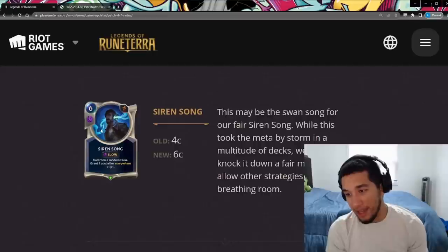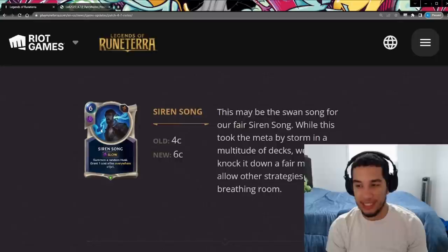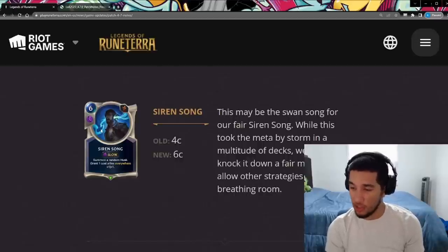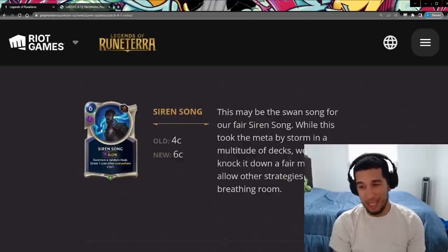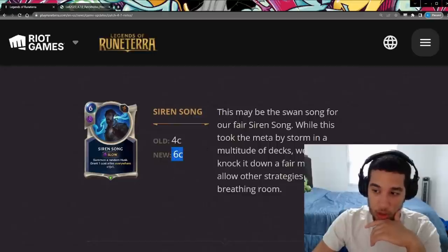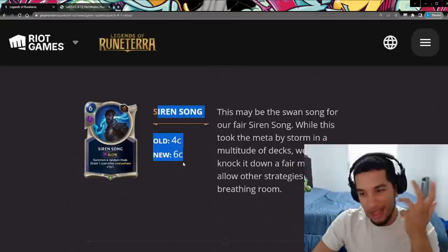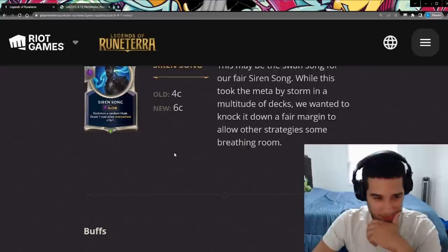It might kill the card. At five costs I would say the card is still very playable and I'd still probably see it in a lot of decks. At six costs it makes it a lot harder to justify playing something like Fiss Targon. Maybe you can still make some fixes to that deck and still play Sirensong for the same Solani game plan, but having to spend two extra mana is a big deal no matter how you slice it. Double Sirensong is not going to happen — even if you have a Fist Target, you only want to play one and use the second in hand. Great nerf.